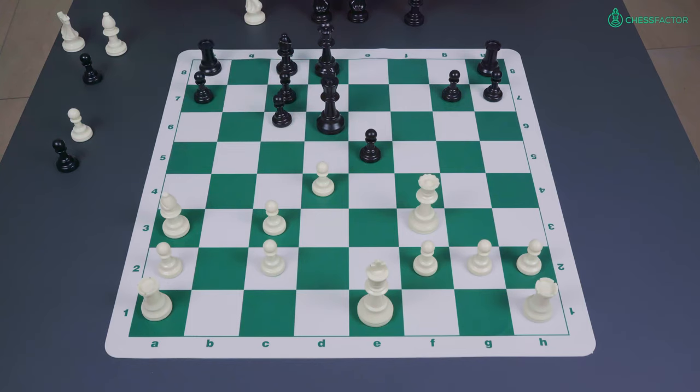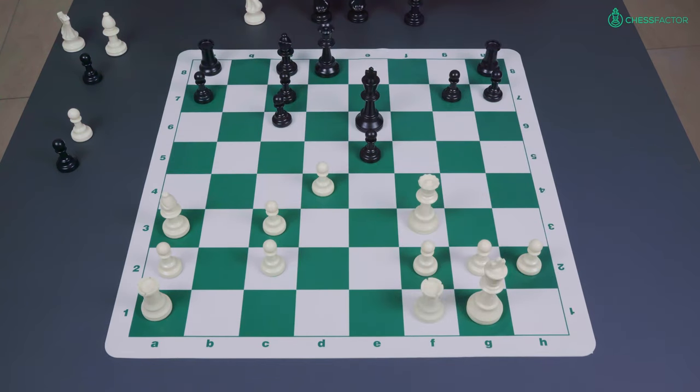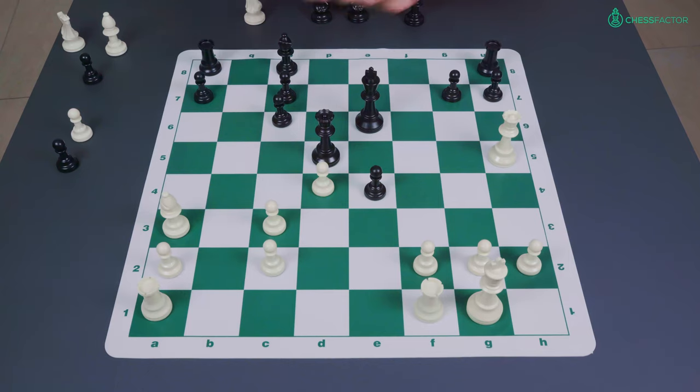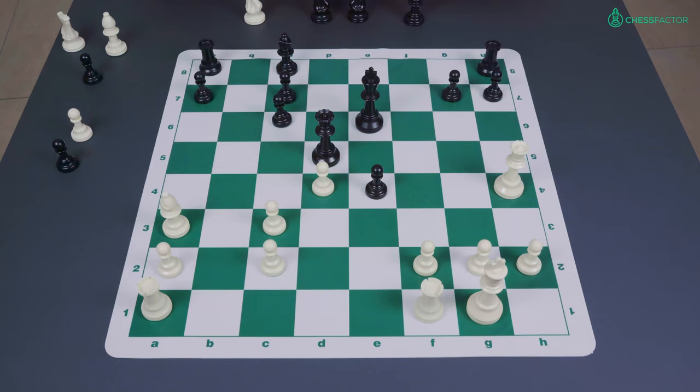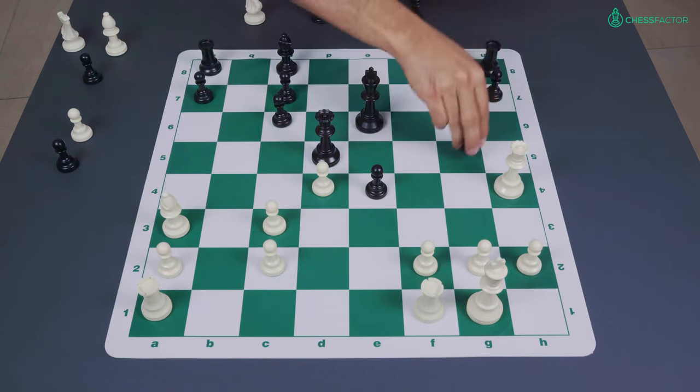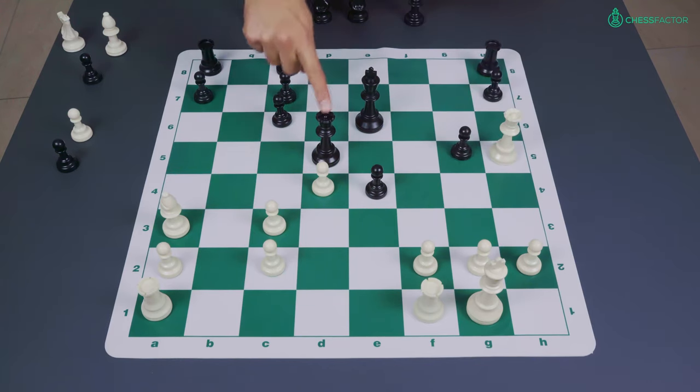Fischer continued with bishop a3 check, king e6, and now just calmly castled. Black centralized his queen to d5, the queen went to h5, and black played pawn to e4, trying to at least keep the position a little bit closed — for example if he took on d4 then there would be an open e-file. Fischer kept the queens on the board and created a threat of a check on e7, so black played g5 to prevent that, and Fischer simply brought his queen back to h5 now that the queens were no longer eyeing each other.